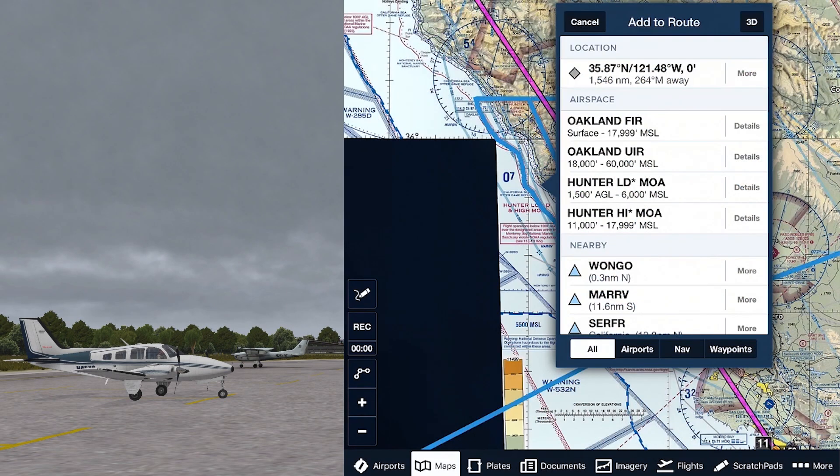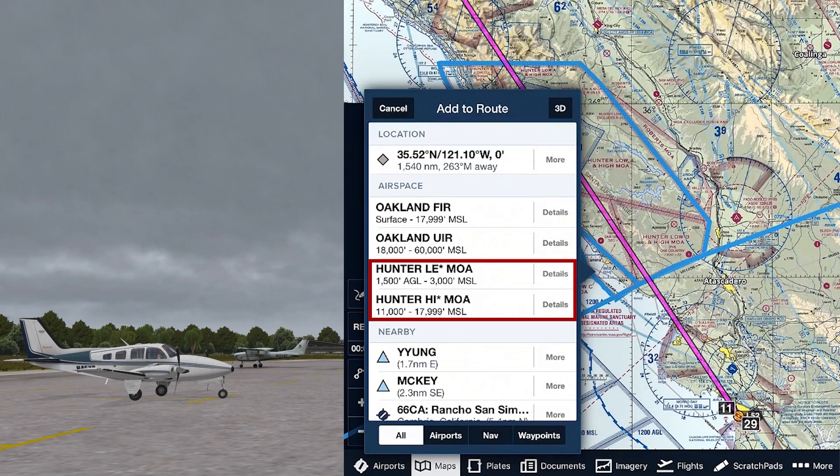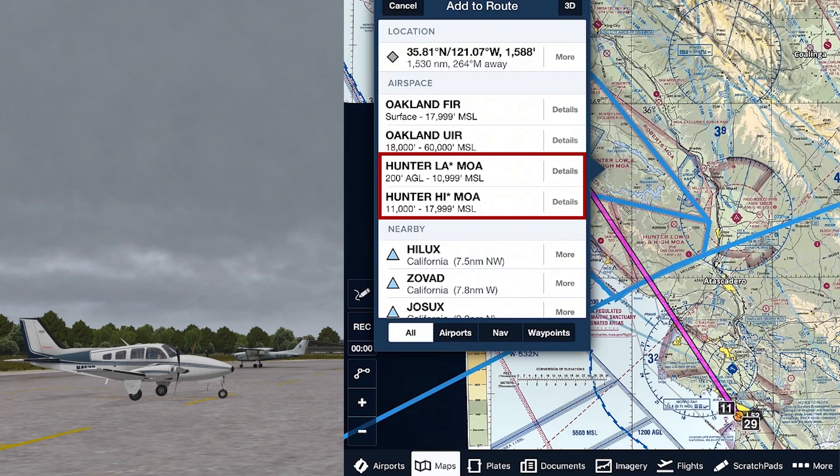Along the coast, there is some space to go between the MOAs if we pick the right altitude. The Hunter Low MOA, for example, goes from 1,500 AGL to 6,000 MSL, where the Hunter High MOA above it starts at 11,000. So anything between 6,000 and 11,000 would keep us out of it. Similar situation with the one just to the south where the low starts at 1,500 AGL and goes to 3,000 MSL and the High MOA is 11,000 to 18,000. The ones to the east are a little more extensive though.